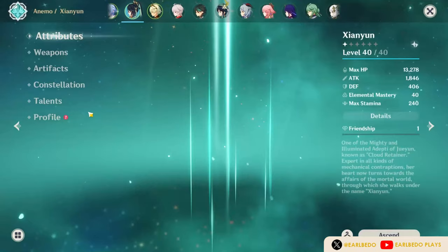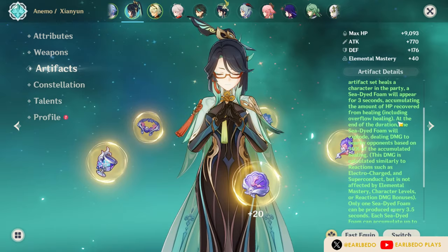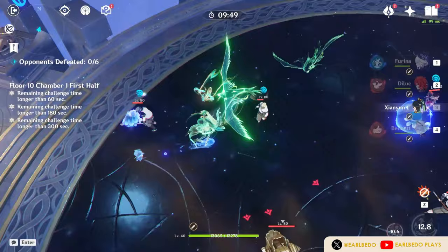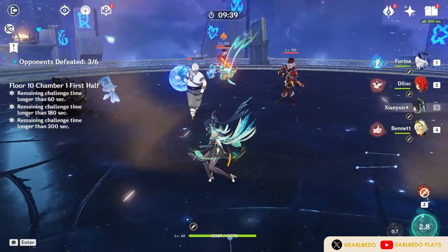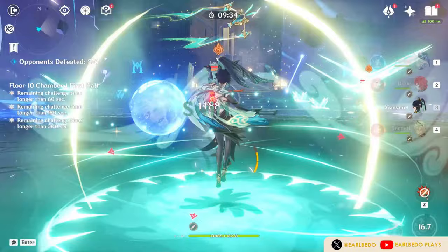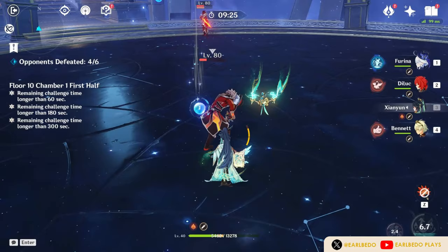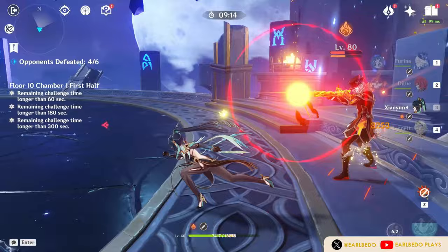Honorable mention is the Ocean-Hued Clam set. It gives 15% healing bonus as a 2-piece effect. The 4-piece records her healing including overflow up to 30,000, and after 3.5 seconds the bubble explodes dealing 90% of the healing recorded as physical damage — potentially up to 27,000 or more with resistance shred. Though great for personal damage, note the bubble has a small radius, and if using Shan Yun in plunge attack teams, the bubble might explode mid-air and hit no one.